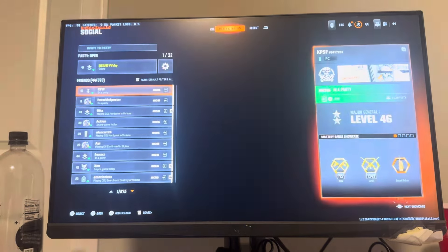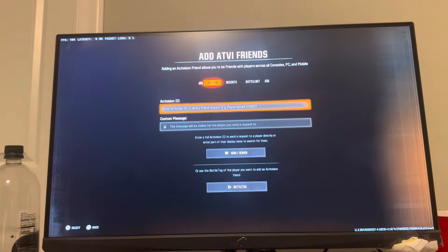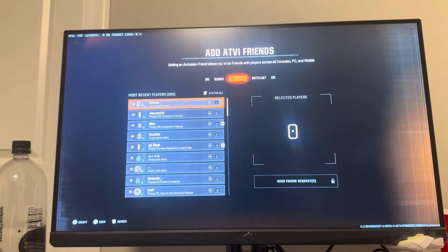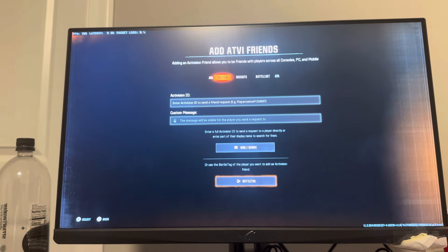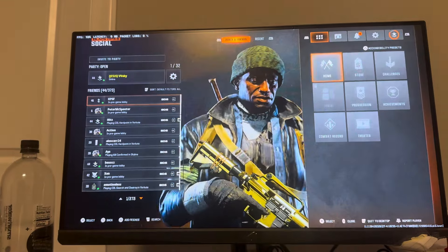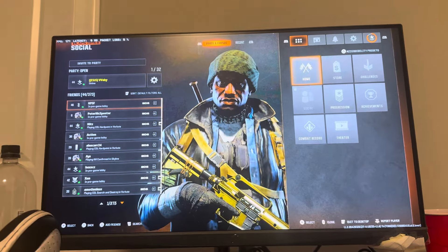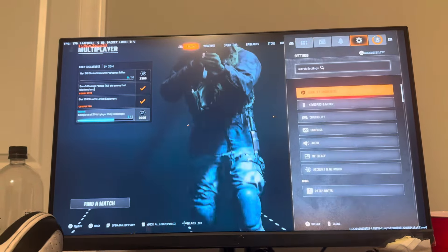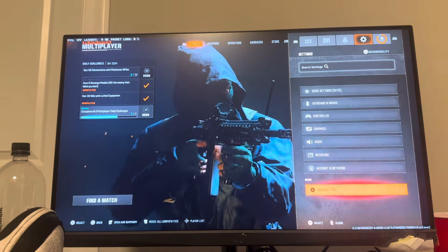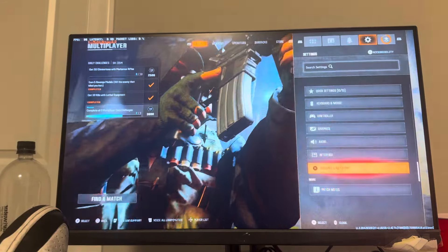Then they can view their friend request as well — if you do triangle you can find it under notifications, you'll see the ones coming in. Also make sure your settings allow people to actually send you friend requests. You can do this under the account network settings.